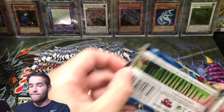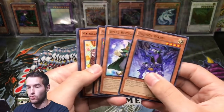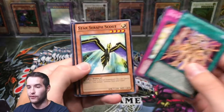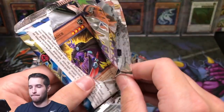So far: one ultimate rare, four super rares, two of the good common — pretty good, I'd say we're doing all right. Madolche Chicka Lattes — chicka chicka lattes, there we go! Three of those. Reversal and Calibrator. Three Chicka Lattes — it's been a pretty good opening so far.